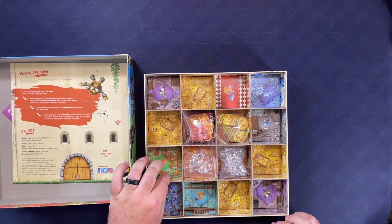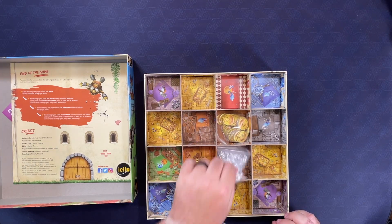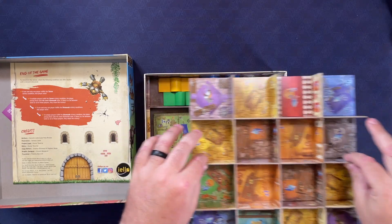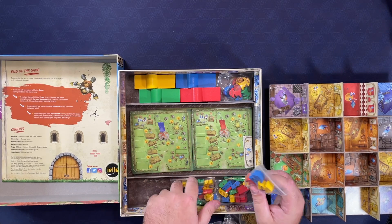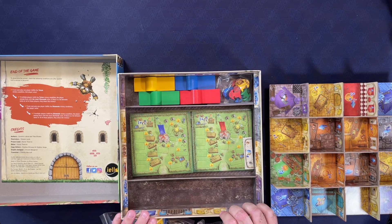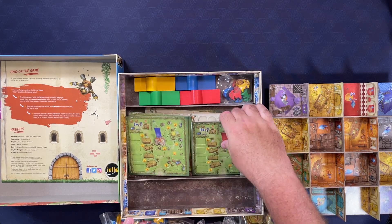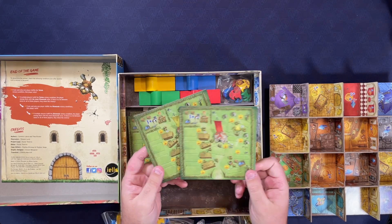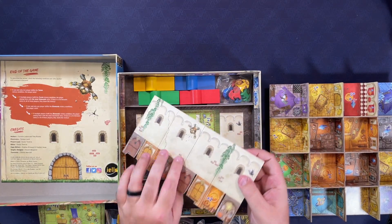This is definitely part of the box itself. There are trays in the bottom for all the extra stuff to go. We've got some punch-outs here — these look like the player boards, one of each color. And then this looks like the tower.